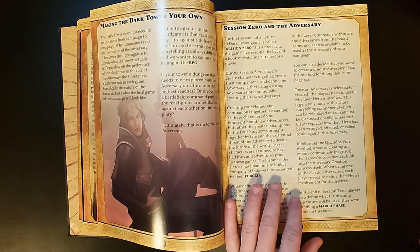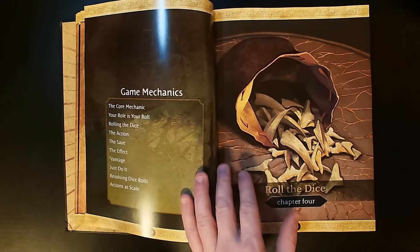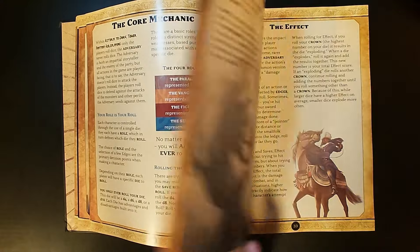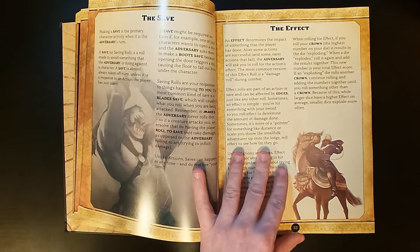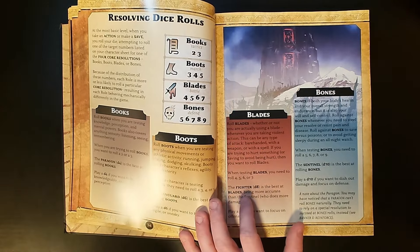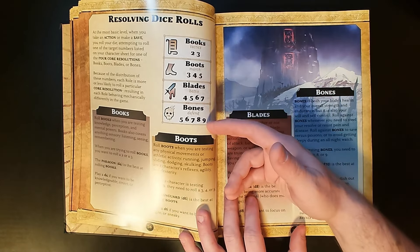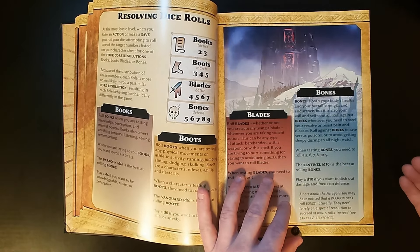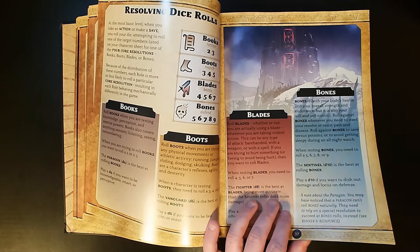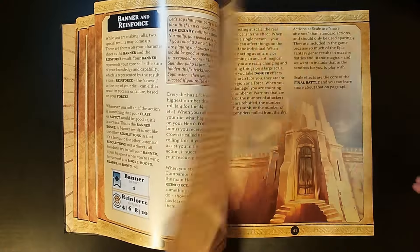It talks about doing a session zero, where you collaboratively set up and talk about your adversary and how your heroes relate to your adversary. The core mechanics are covered — the cool thing about the Mazes system is that it's highly accessible. You're always resolving challenges, rolling one polyhedral die — maybe a D4, D6, D8, or D10 — and based on your roll you're either succeeding or failing. It's a really elegant system. This book is providing a polish to everything in Mazes.